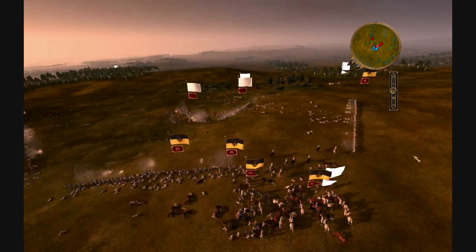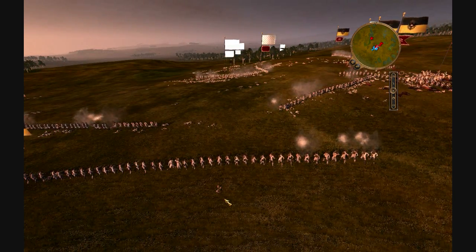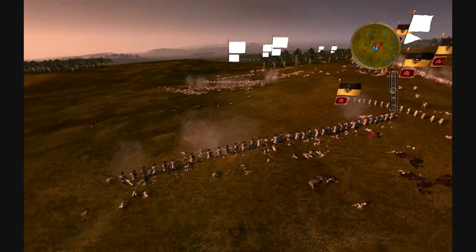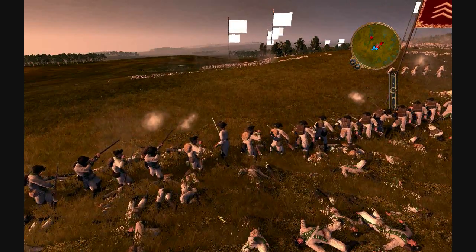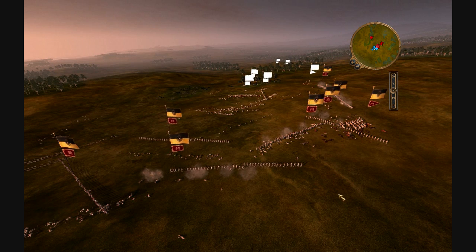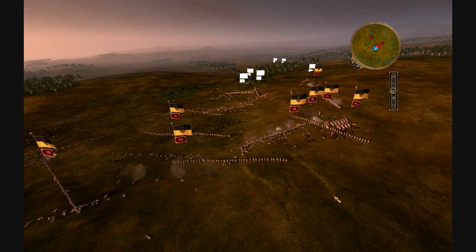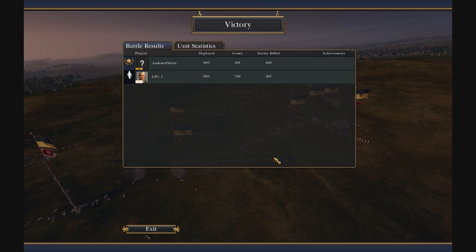These guys are going to start to run pretty soon because they are getting flanked and they are in a crossfire — that's usually a huge hit on morale. They're starting to waver. You can use this tactic on a larger scale too if you want, using four or five squads of 120 line infantry. It's all about luring the enemy into your canister shot range. It works especially well when you have the high ground — I haven't tried it on non-high ground but it should work the same way. Final numbers: 909 versus 600, outnumbered 3-to-2, and I only lost 200 men through the whole Falling Line attack.